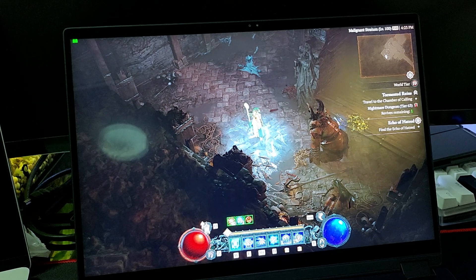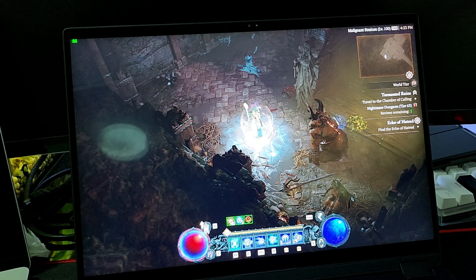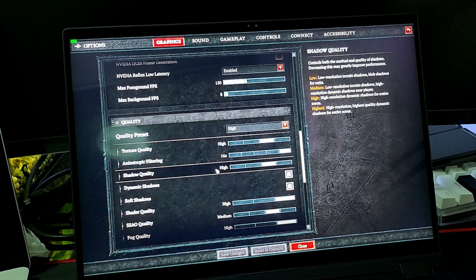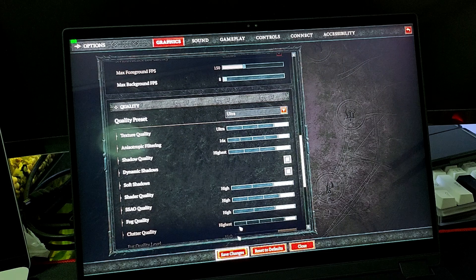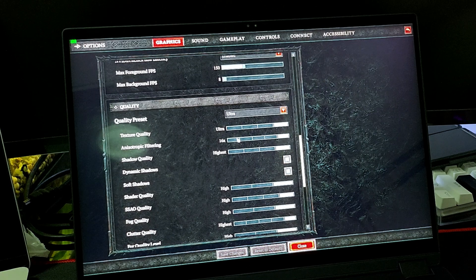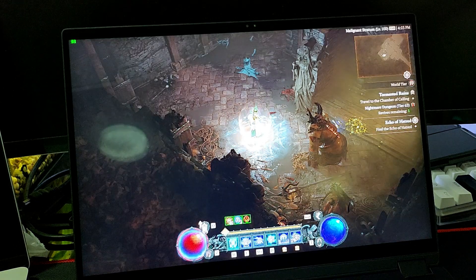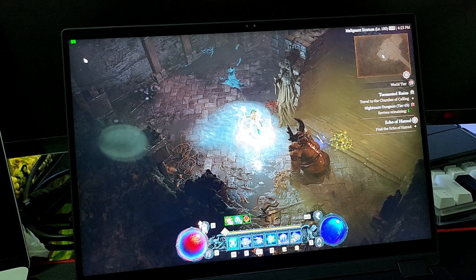I've got Diablo 4 loaded up on the x13 Flow ROG and this is amazing. I've got the graphics quality preset on high but I can put it up to ultra and I get like 60 fps. It's so smooth compared to the ROG ally — I used to play this game mostly on the ROG ally and the difference is so huge. Look at this, 50 fps.